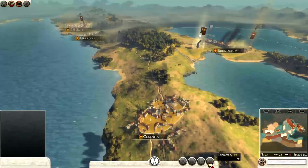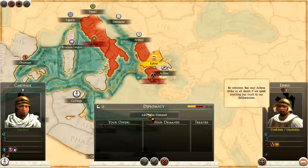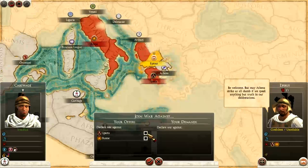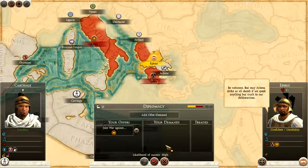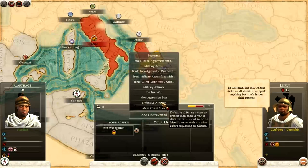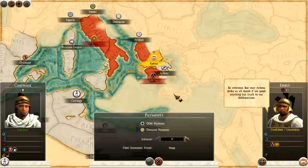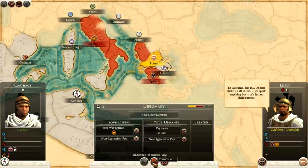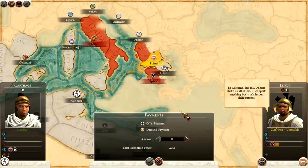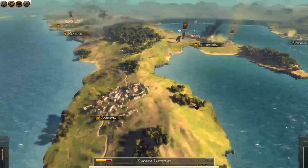If we go to diplomacy again - Rome is at war with Epirus as well. I will offer to join the war with Rome, which has got a high chance of success. I've already got trade with these guys. Military alliance is low - that's a shame. Defensive alliance is low. Non-aggression pact is high, which is great. I wish we were military allies.